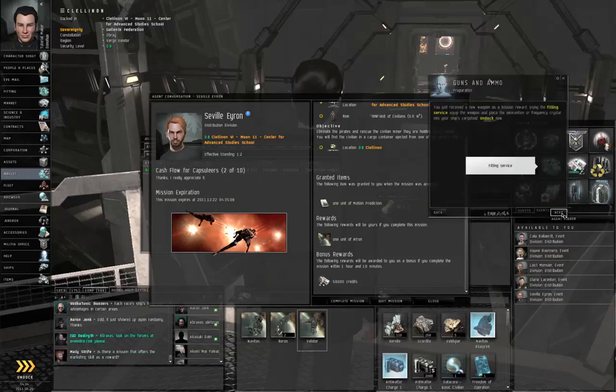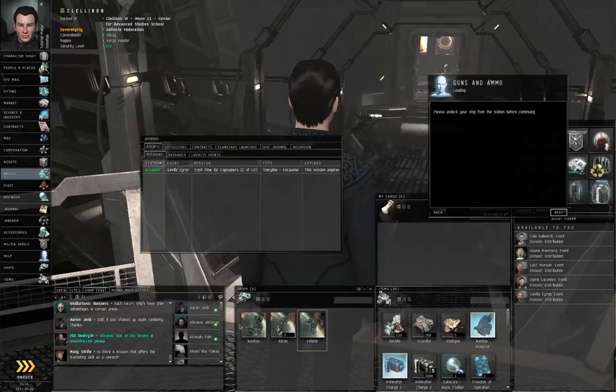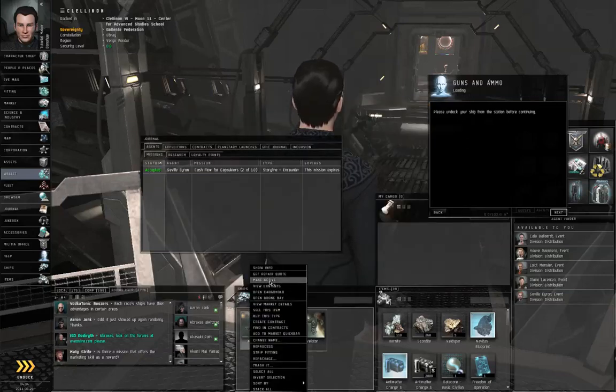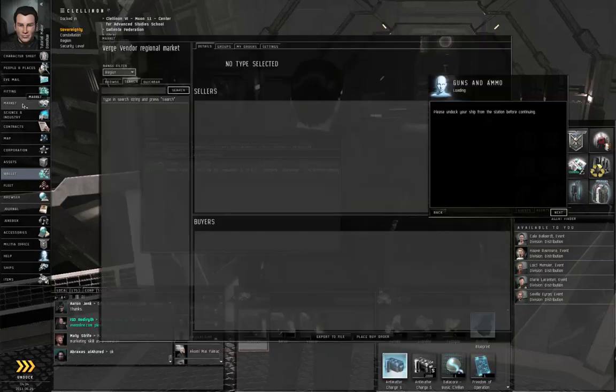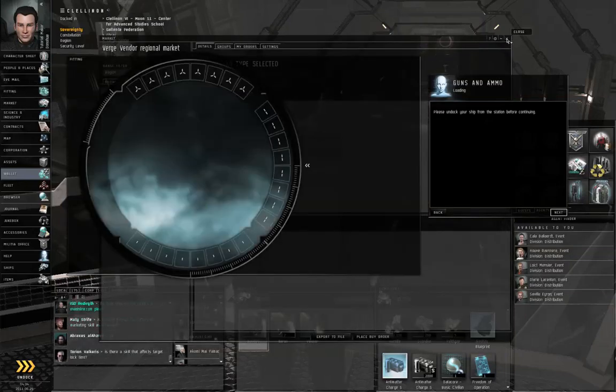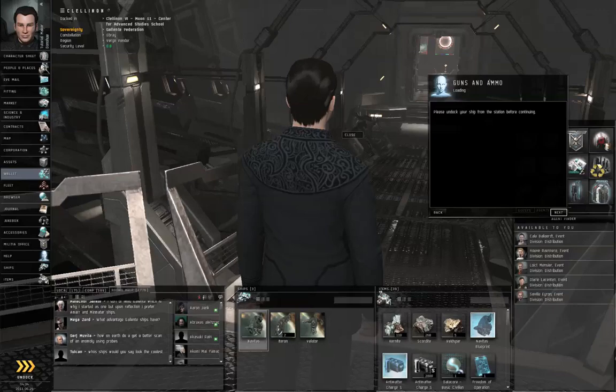Let me right click my Navitas and make that active, just so that I actually have the frigate that has the weapons. I'm opening wrong windows all over the place. Everything looks good here. Let's undock.